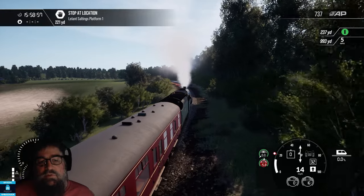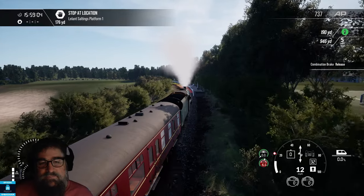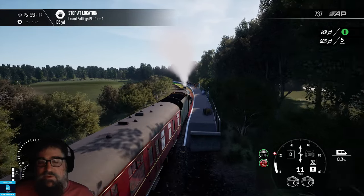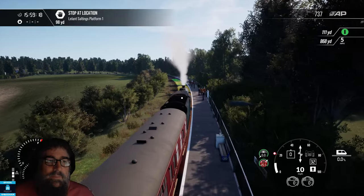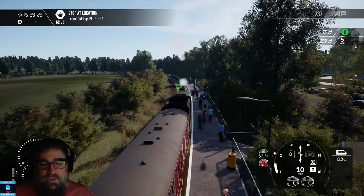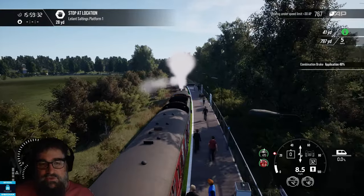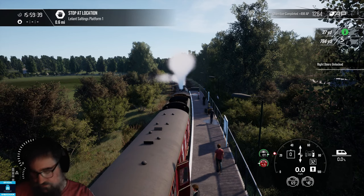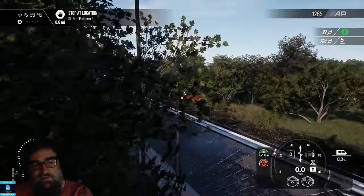Now, do you drive with the stopping markers turned on or are the stopping markers turned off? I have to admit, generally speaking, I have them turned off - they're on today. I normally don't use the HUD very much. After I get to know the route, I don't even use the top part of the HUD - I just rely on being able to sight the signals and knowing where I'm stopping. When I'm learning a route, or I haven't been on it for a while like this one, I tend to actually have that part of the HUD turned on so I know where to stop and what the timetable looks like.